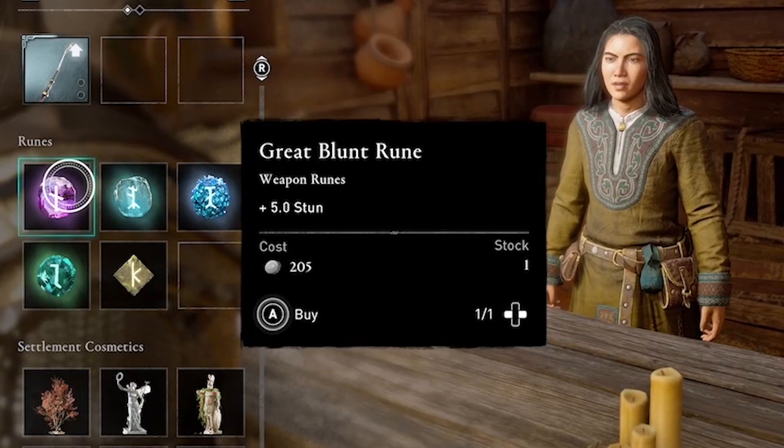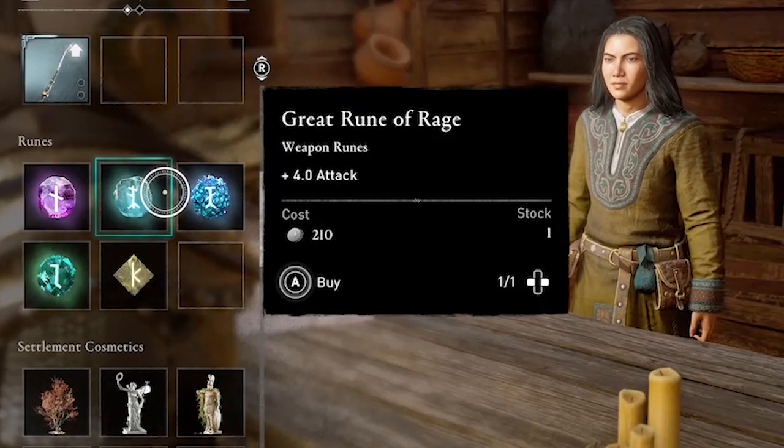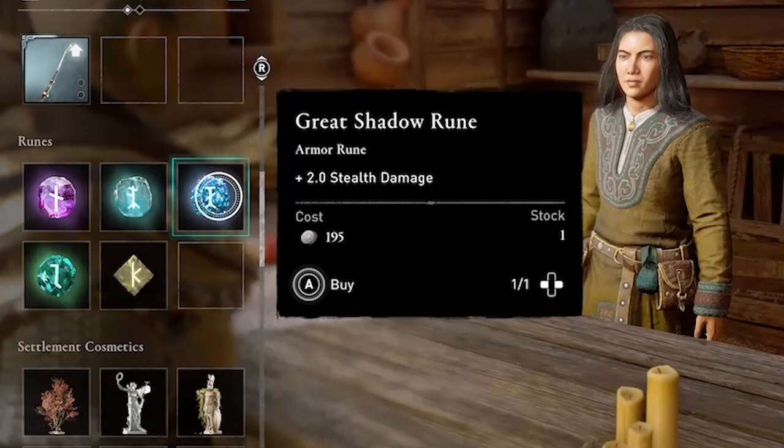The Great Shell rune which is an armor rune, the blunt rune — a weapon rune, a rune of rage — a weapon rune, and a shadow rune — an armor rune.